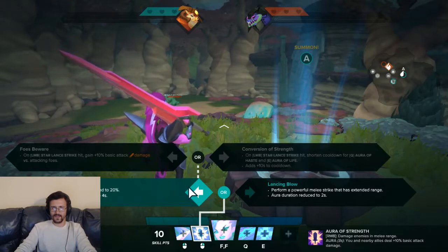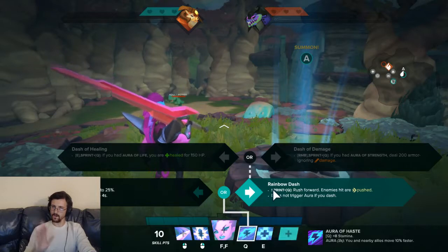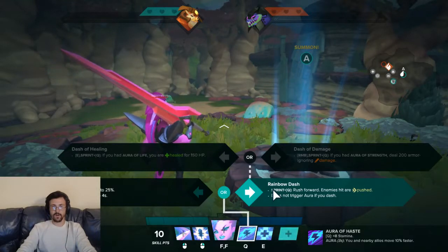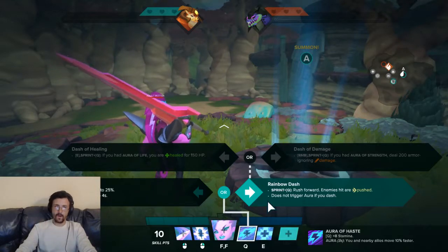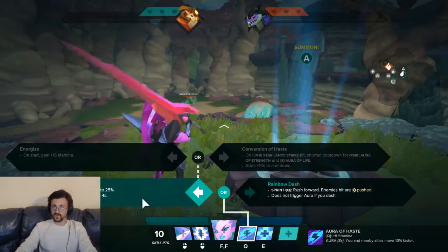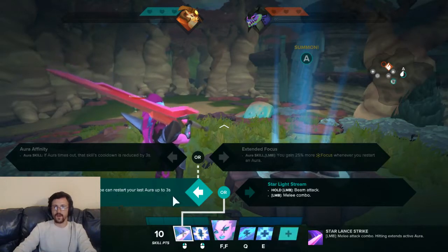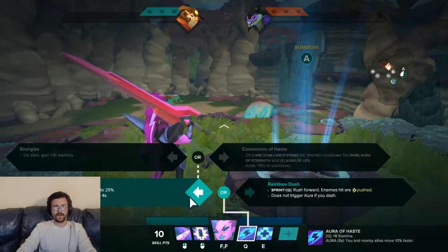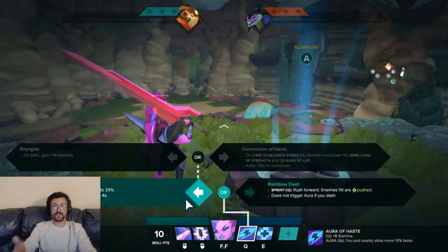I believe it shortens the cooldown by about 2 seconds per hit. Now we have the Q — All Do Haste: speed boost increased to 25%, and the aura duration increased to 4 seconds. Or Sprint Q, Rush Forward: enemies hit are pushed, but it does not trigger the aura if you dash. This all works really well with the left mouse click, making it so that hitting a foe restarts the last aura up to 3 seconds, so you can constantly have one of your auras up and reduce the cooldown of the next one. We also have: on start gain 16 stamina from All Do Haste, which is not bad. Or Conversion of Haste, which is your meta option in my opinion.